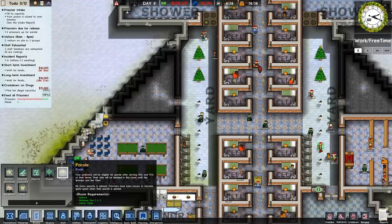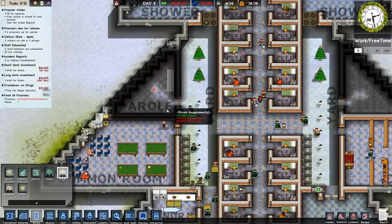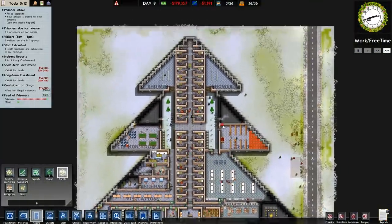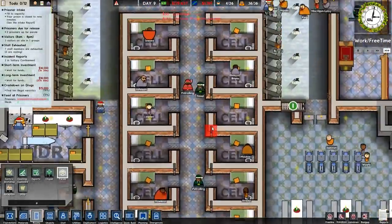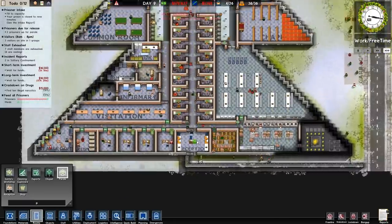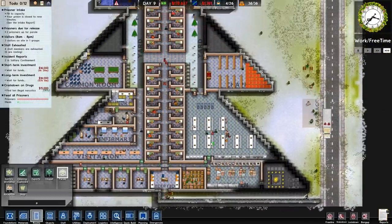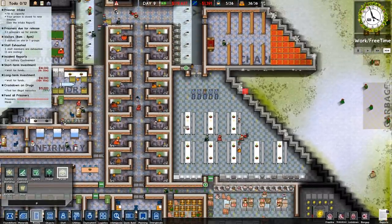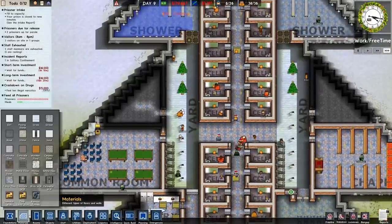Let's go over to rooms and then parole. The parole room has a minimum five by five, which means it's not going to go there. We don't actually have any room for parole anywhere - we really don't have any room for parole. The only thing we could do is alter one of these rooms here, but we're just not going to have it. I'm not going to mess around too much to get that in.